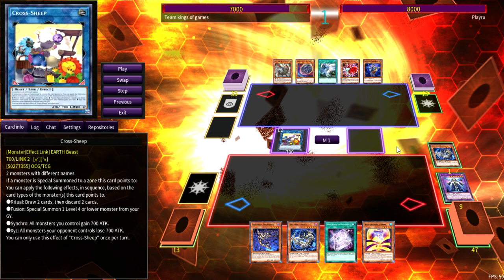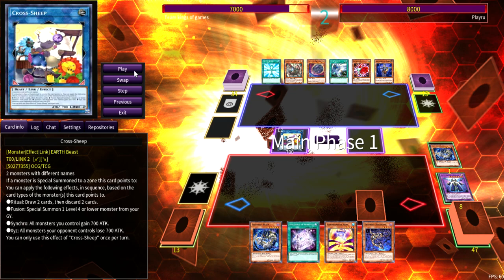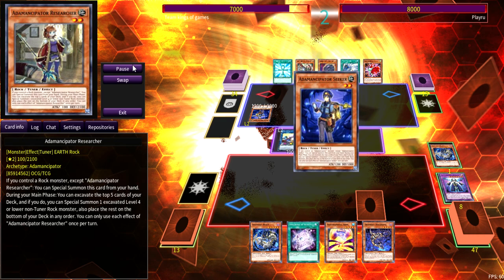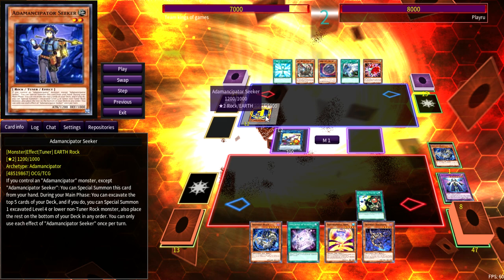One of my favorite plays in Shadolls: I summon Cross Sheep and leave it on my field. I use Construct to dump El Shadoll Fusion from my deck to grave, then link in Cross Sheep and use Construct to target the El — getting it back. So I set up to play on my opponent's turn with Cross Sheep and El. I try to stretch my resources as far as they can go, because Shadolls have so much recursion. When you get so much out of one card and then recur it again, you're plussing.